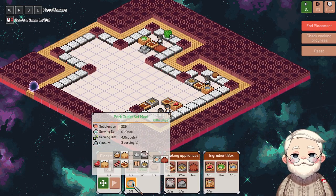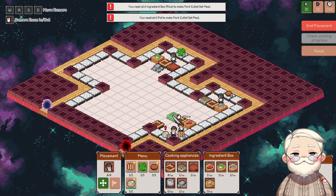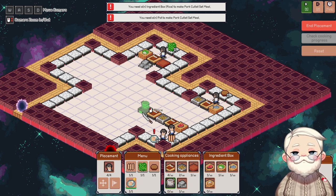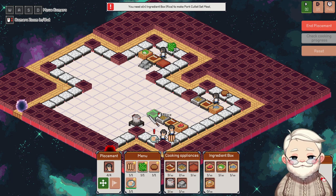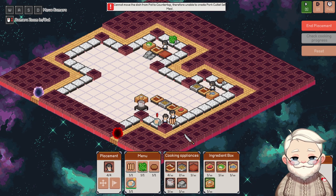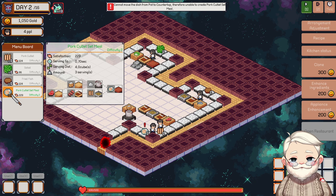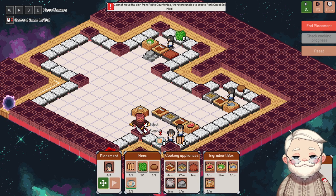We're getting clean. Okay, but you need rice. Here's what I'm going to do — I'm going to have rice right here next to this pot. Maybe that'll work out? What else does the pork cutlet set need? A countertop. Okay, well, this is getting more complicated.